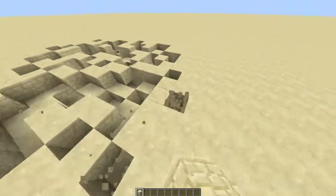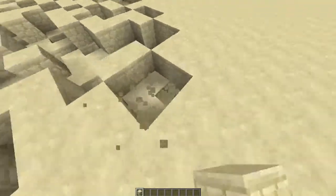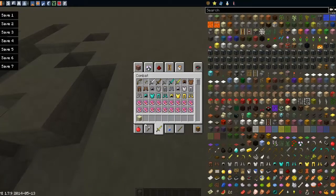Just do what I'm doing if you want to put holes in the ground. It's really easy — unless you have a wooden pickaxe, then I don't know how this is going to work out for you.